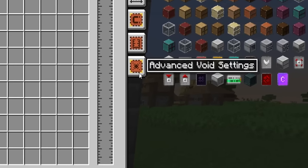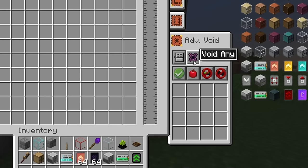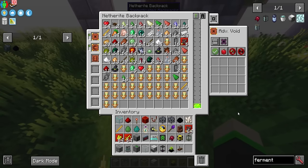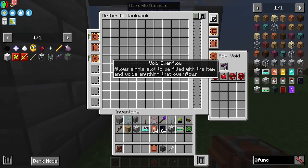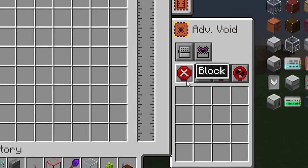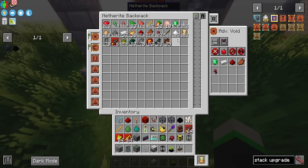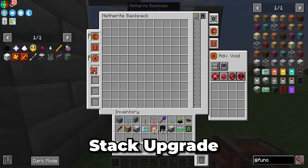On the right side, there's a little tab specifically for the advanced void settings. Click it, then change the setting to 'works in GUI as well,' set it to void overflow, and change it from allow to block. The way void overflow works is that it'll start voiding after it has a stack of an item — the main use is to get rid of things like armor or weapons that drop. As long as it's set to ignore durability and ignore NBT, this will only allow one slot to fill up with any piece of armor, and anything past that it will void. We set this to block so we can specify which items we don't want to void over the stack limit. You can also add stack upgrades into your backpack to hold more than one stack.